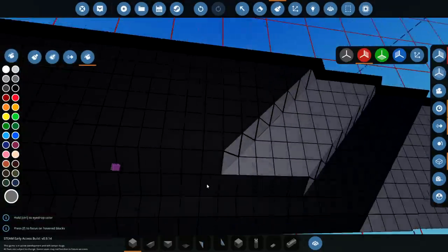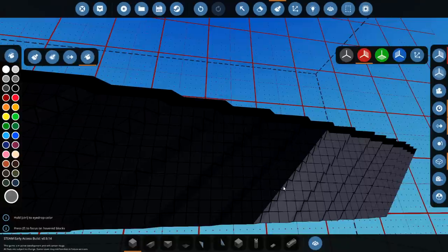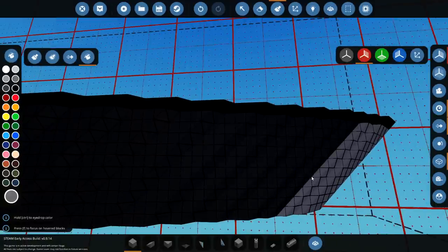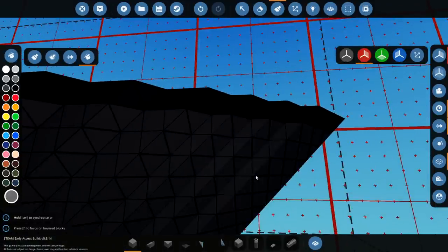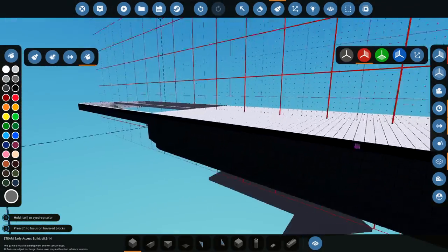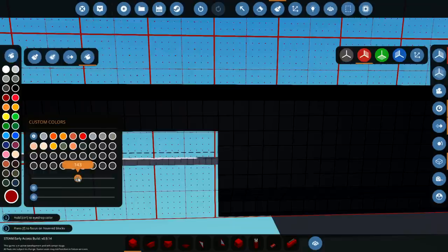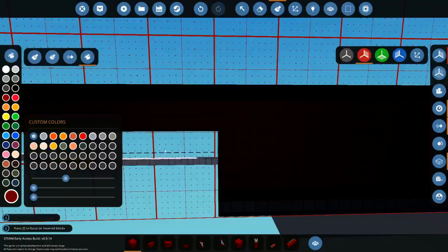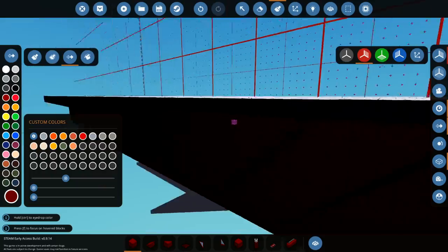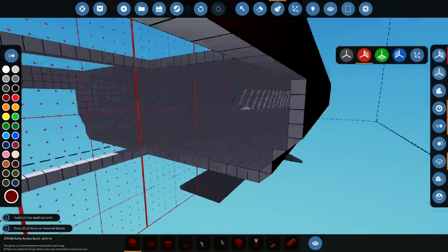In most circumstances I would have painted that red, but in this situation I've painted it grey. Actually, you know what — red's probably a better idea anyway. A darker red, like a dark dark dark red, yeah like that. And it allows us to just change it like this anyway. All of this is going to be under the water so you won't be able to see it.